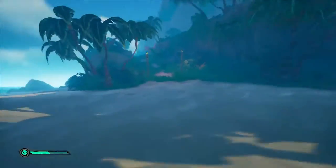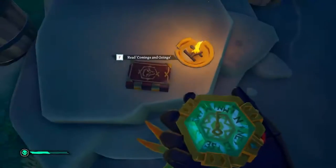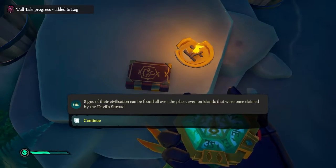It's a little out of the way. Pull out that trusty compass again and head to a camp that is on the north-northwest side of the island. There you will find 'Comings and Goings,' and this is your third journal.